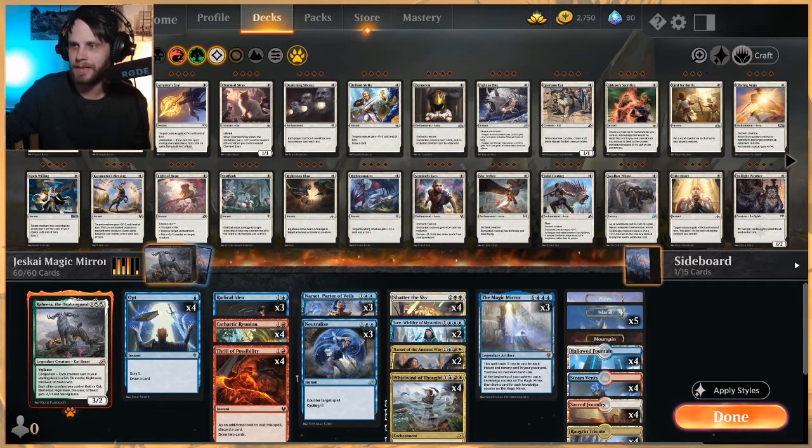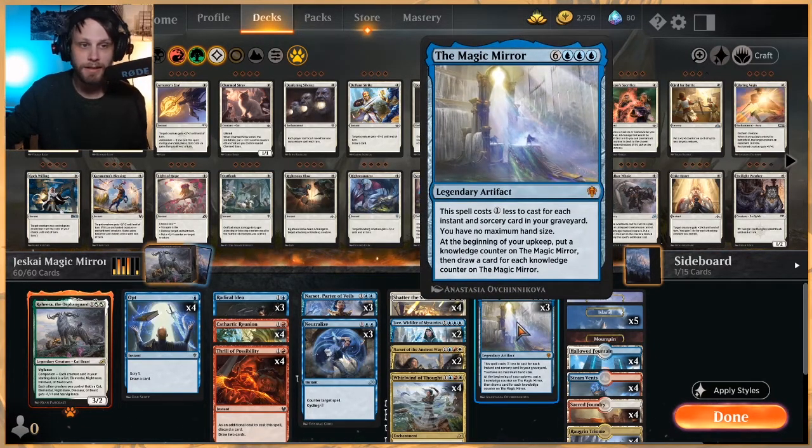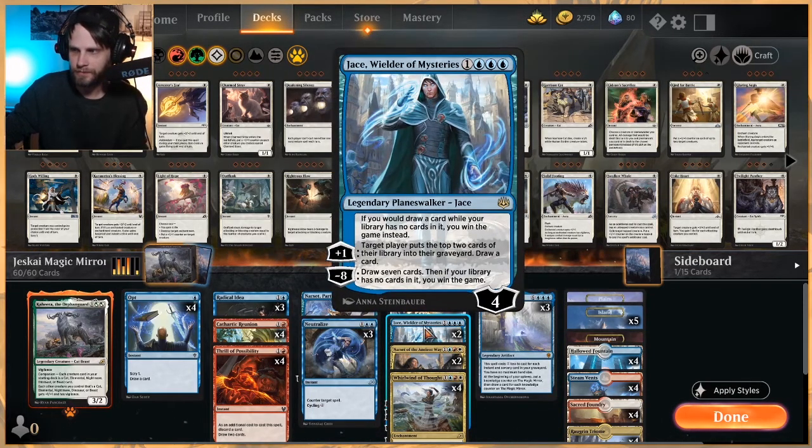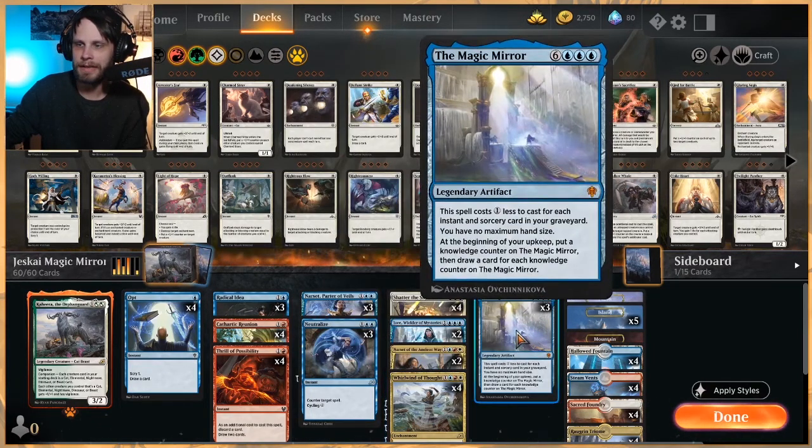The idea of this deck is to essentially control the game until you can win off of drawing a ton of cards. Jace is really our main win-con here. The idea is once you get him out, you want to be able to draw the rest of your deck and win on the spot. To help us do that, we have things like Whirlwind of Thought, and then really the big namesake card here, which is the Magic Mirror.